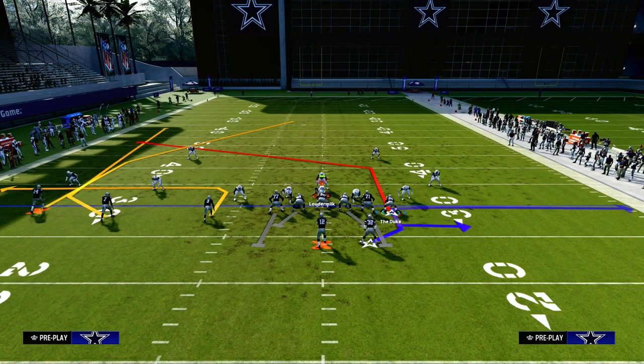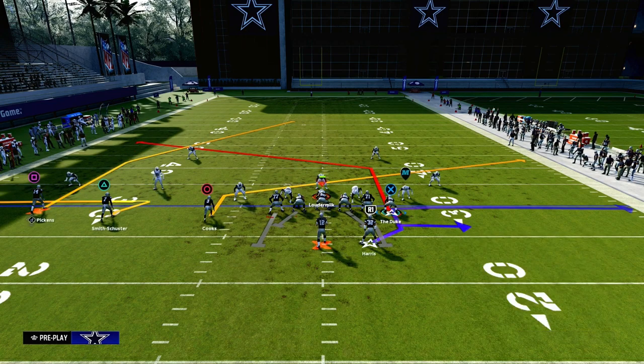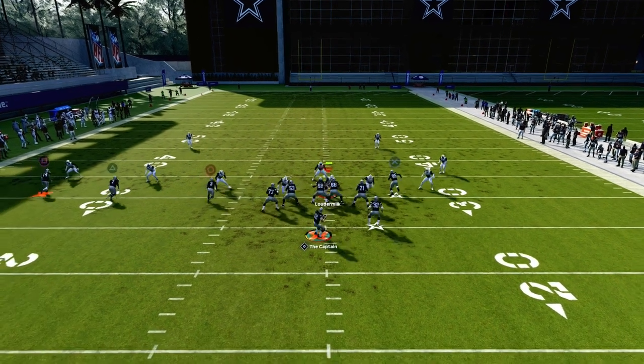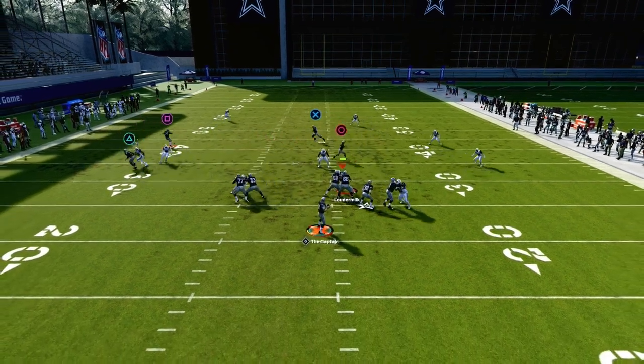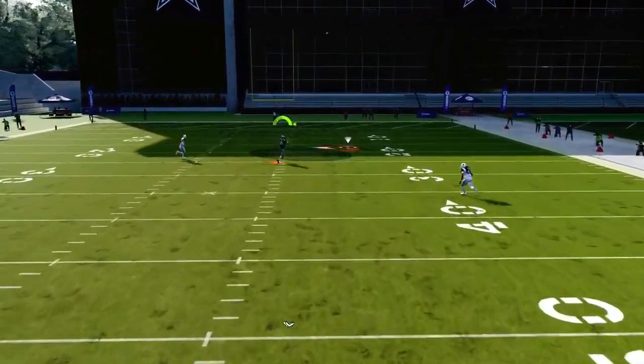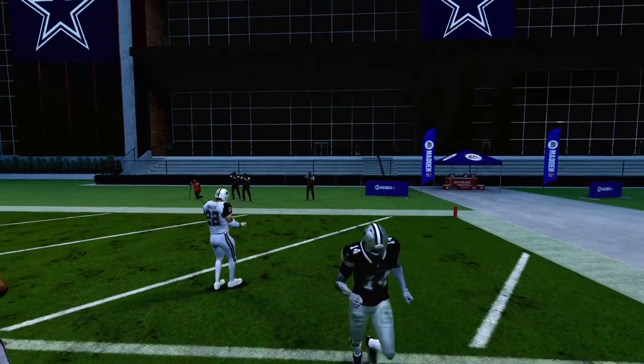We're going to put the tight end on a tight end press post, then we're going to zig the middle trips receiver, slant the inside trips receiver, and block our running back. Basically, against a double Mabel cover two style defense, the deep half is going to get pulled by the slant, and this just absolutely destroys cover two for a one-play score.